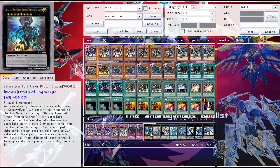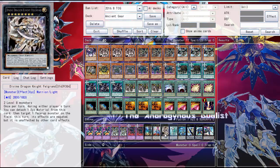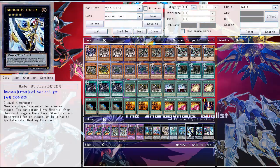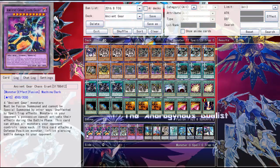There are some XYZ monsters of course — you really won't go into them but just in case. Rank 8s: Full Armored Dragon, Cipher Dragon, Felgrand, Utopic Lightning, Utopia, and some others. So that was my Ancient Gear deck.